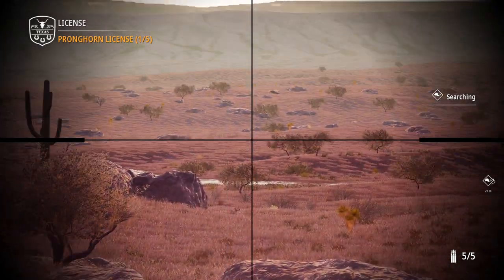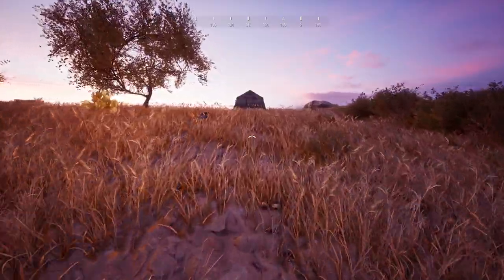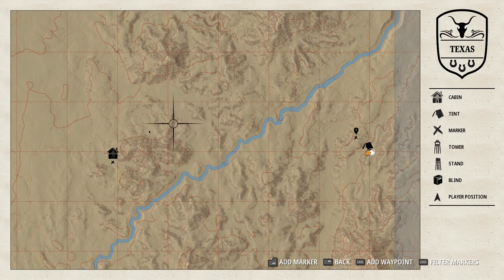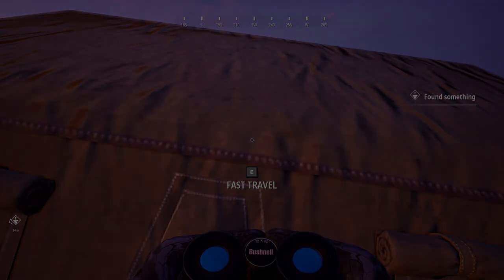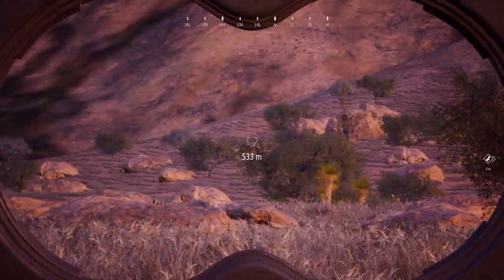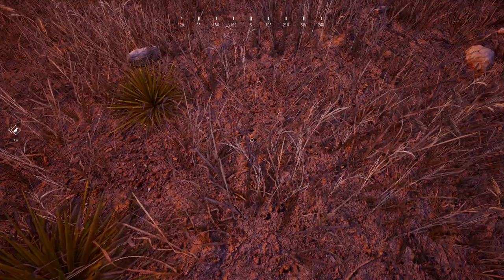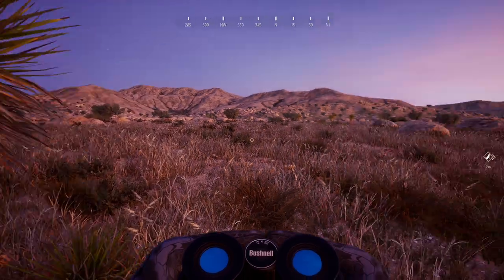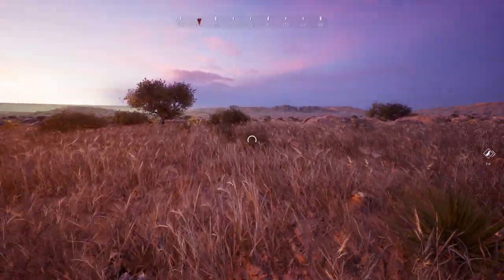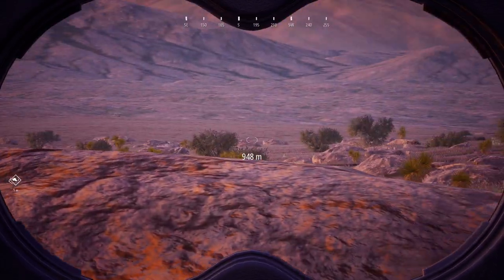I did see a tent as we were coming over here so I think we're going to try and go get that. Alright, so I'm honestly convinced that this map is just completely empty — we've only seen those pronghorns. I'm going to fast travel up to this corner and we'll see if we can see something here, if not I'll probably just go over to the Bandera region. And I'm stuck actually — that means I'm going to have to quit the game. Oh wait, there we go, we got loose. Otherwise I would have had to exit the game and we would have actually lost the pronghorn.